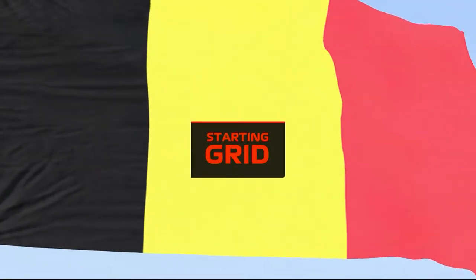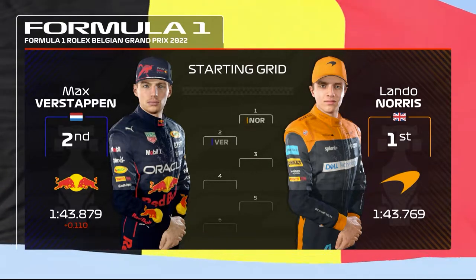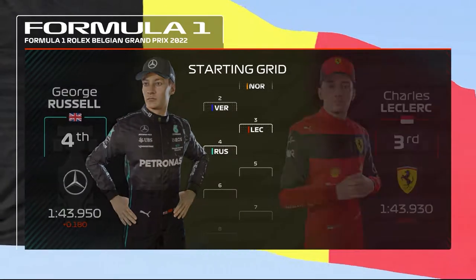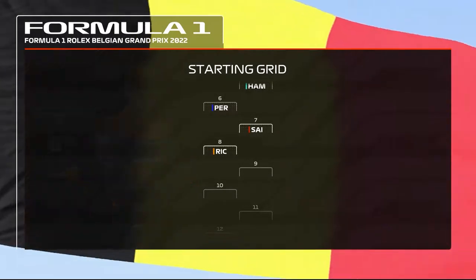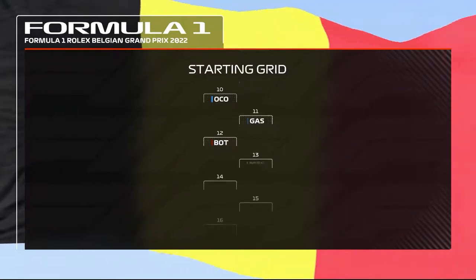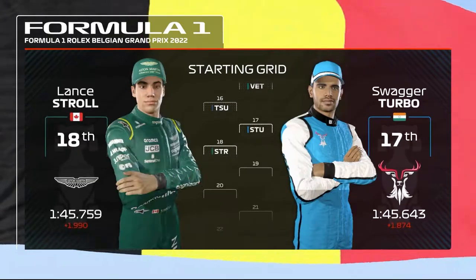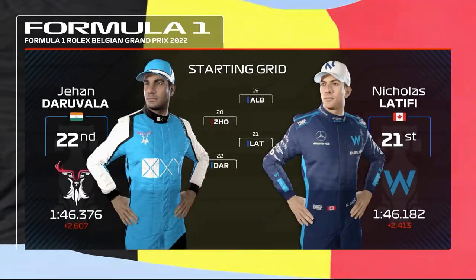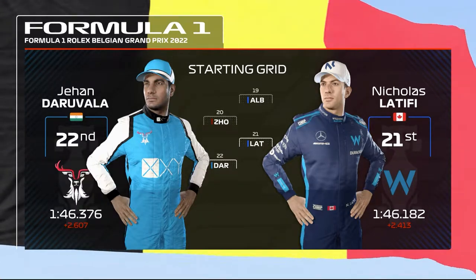Our starting grid for today's race: Lando Norris leads from pole, edging out Max Verstappen in P2. Then Leclerc, Russell, Hamilton, Perez, Sainz, Ricciardo, Alonso, Ocon, Gasly, Bottas, Mick Schumacher, Magnussen, Vettel, Tsunoda, Kumar, Stroll, Albon, Joe, Latifi, and Jehan Daruvala. It's time to go racing!